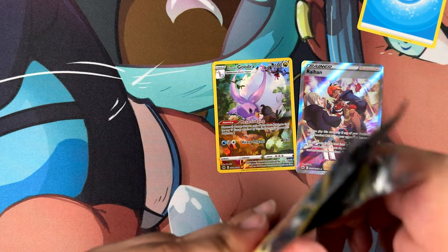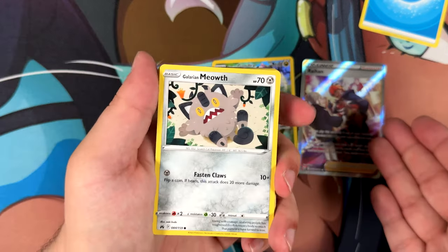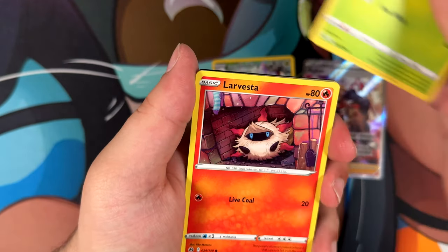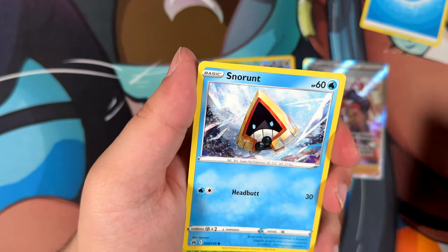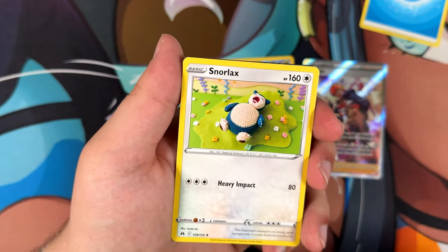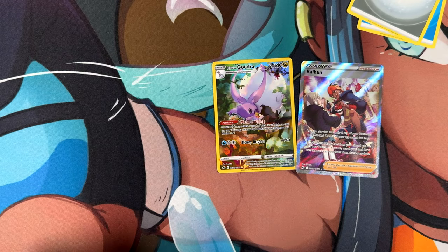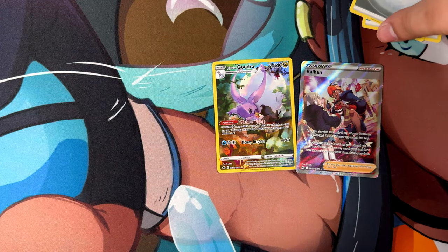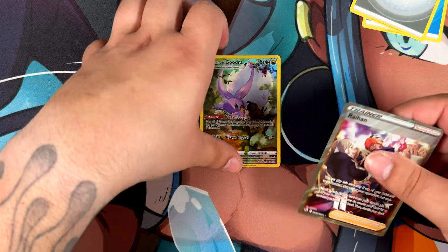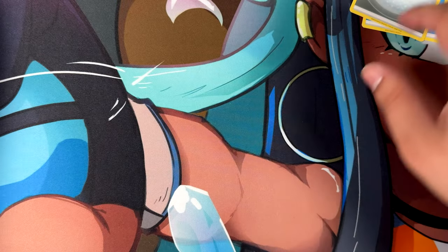One last Crown Zenith pack - let's see if we can't make it a banger, even though we already pulled the Raihan which is really cool. Meowth, Baltoy, Tangela, Larvesta, Snorunt, Calyrex, and a non-holographic Snorlax. That was still a really cool opening - so far maybe even our most successful in this video because the Raihan is really cool. Although I don't know if it's worth more than the Rainbow Rare Candice - we'll see.